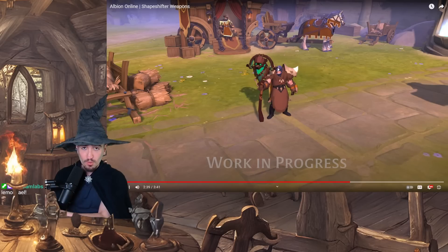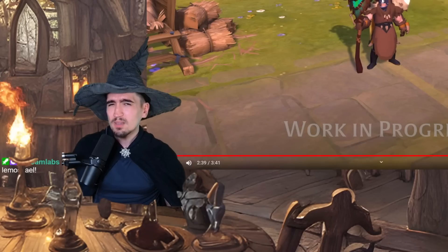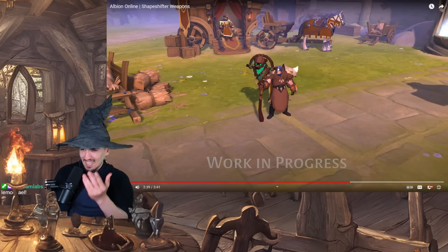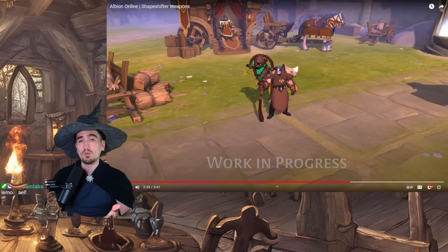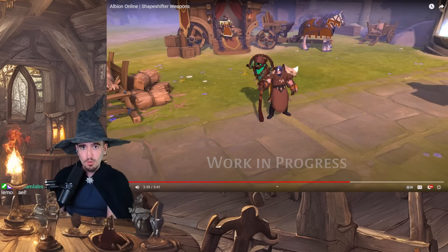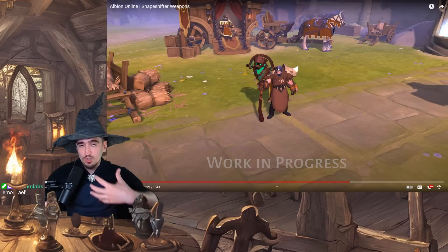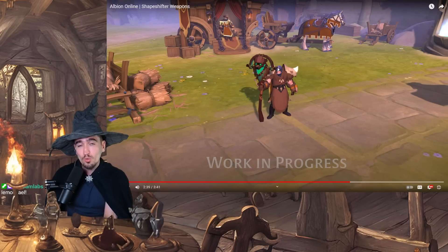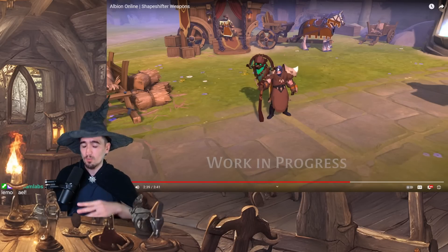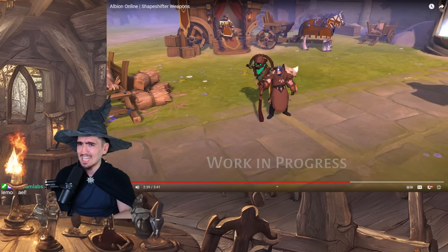As I said on stream and I want to say here on YouTube as well — could this be the precursor of weapon swapping in Albion Online? Because essentially, from a mechanical point of view, that is what you're doing. You have a weapon with a Q and a W, and then you shapeshift and technically get another weapon which is your form itself, with another Q and another W. What if this could be the precursor to that?